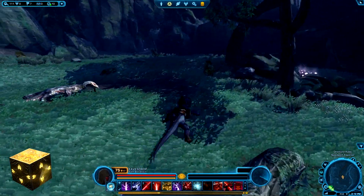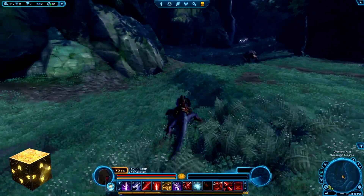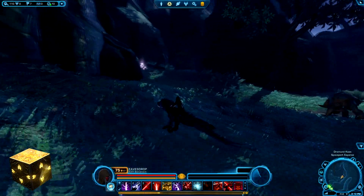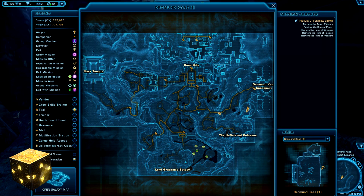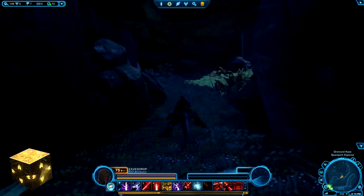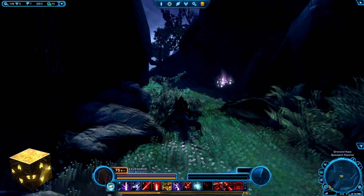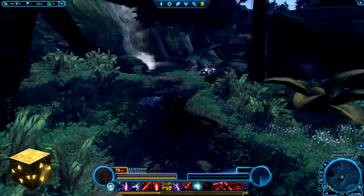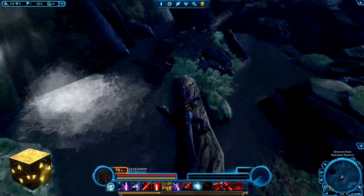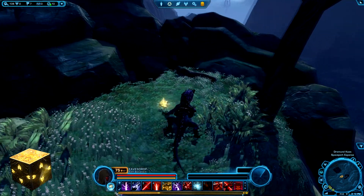From here, what we're looking for is a secret pathway hidden in the very back of the clearing. It looks like just a little gap in the rocks — a little secret cave — and on the map it's in the very far south of that clearing. Once we find that little secret tunnel, we'll simply follow it along until we can see the Yellow Presence Datacron shining in the distance. Do a little crossing across the logs — you don't even have to jump, you can just walk. And there we have the Yellow Presence Datacron.